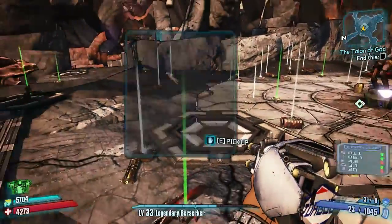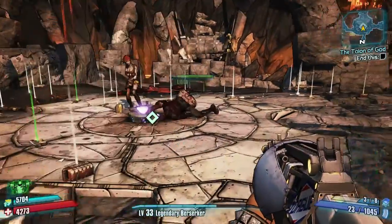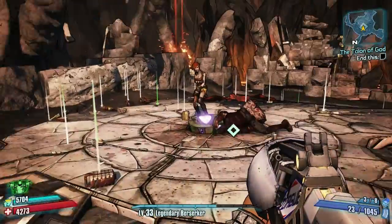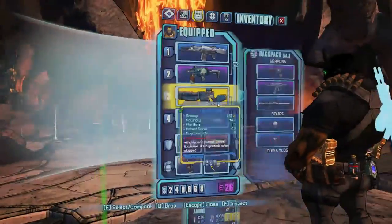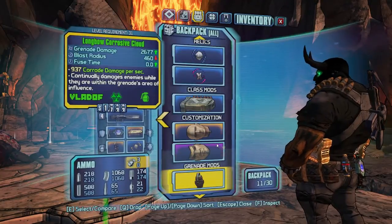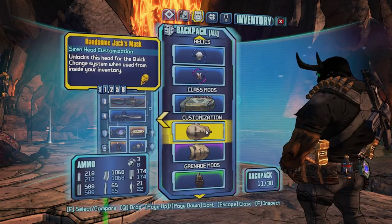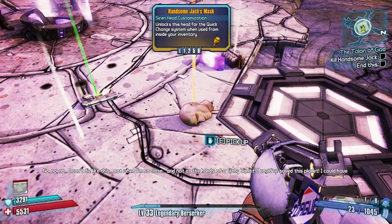Hi and good day YouTube. Today I'll be showing you something unusual I found while playing, or should I say, defeating Handsome Jack and the Warrior on my Gunzerker, Salvador. I actually found a legendary Handsome Jack mask. I got this from the Warrior, and in these two pictures it shows you that I killed the Warrior before I killed Jack, and I got this Handsome Jack mask.